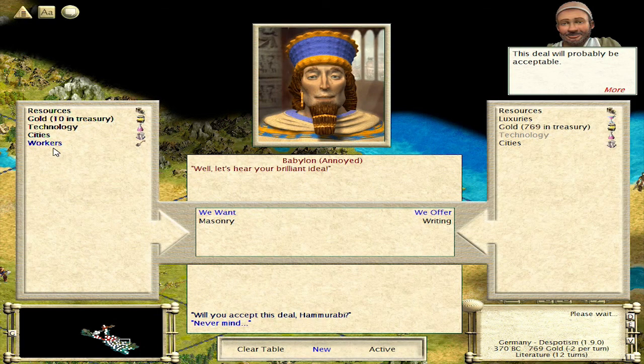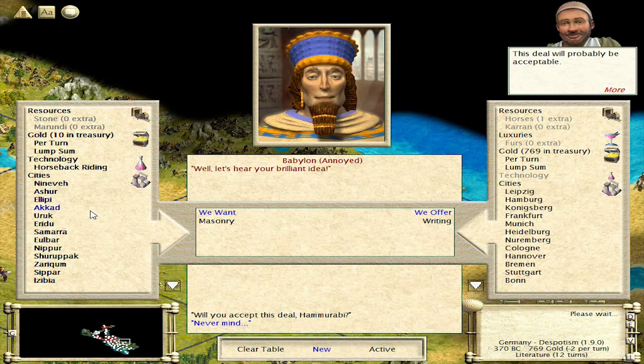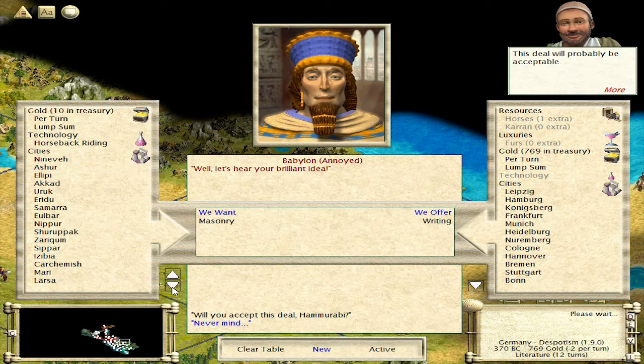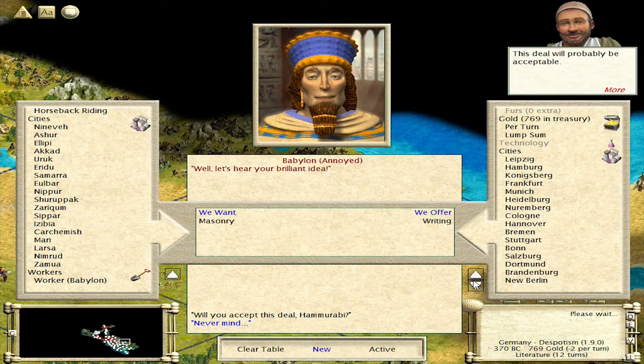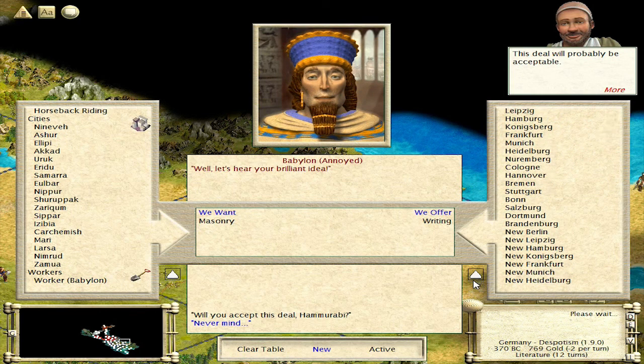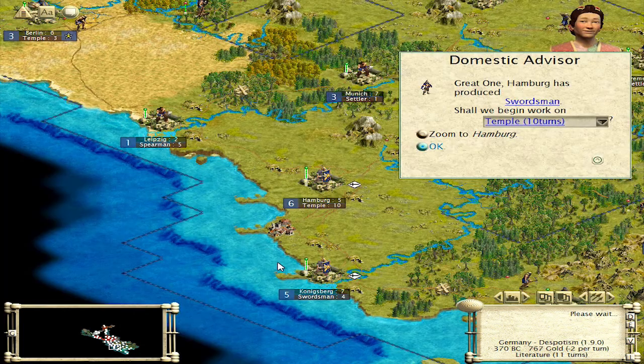What do you got? So they've picked up some stuff. We're actually going to decline this for now. How are we doing cities-wise? Yeah, they've got a lot — just like me. One, two, three, four, five. So I've got a few more cities than them. We're not going to take this because we're going to trade with a bunch of people, I think.